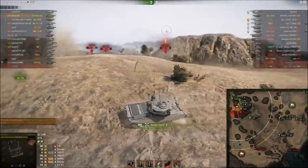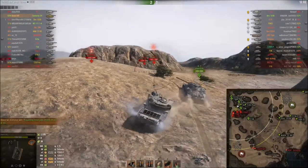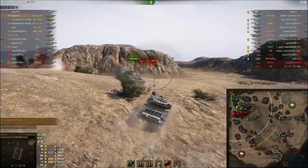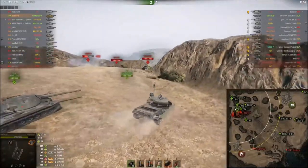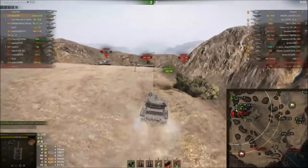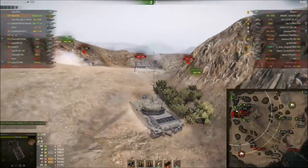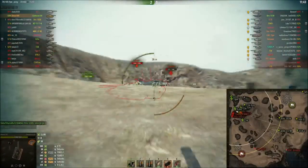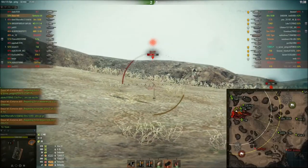And this is something that Dex is showing us here about the Centurion Action X — it has lovely aim time and accuracy. I don't think the aim time is quite as good as the M48 Patton, but the accuracy is definitely better because surprisingly the M48 isn't actually that accurate. That was an unfortunate shot there. This tank also has 10 degrees of gun depression, and it's got lovely penetration.